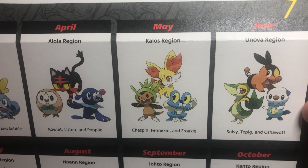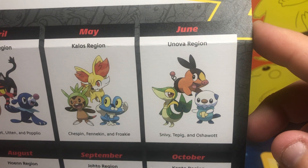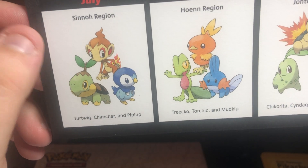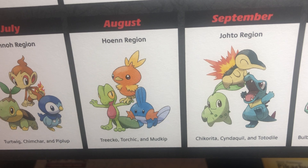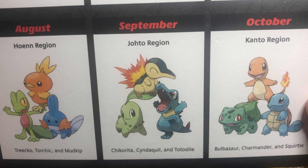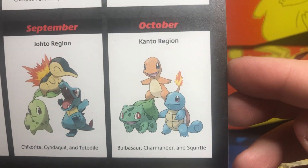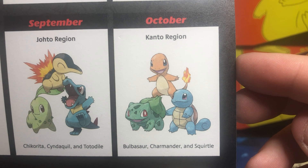Kalos in May with Chespin, Fennekin, and Froakie. Unova in June with Snivy, Tepig, and Oshawott. July is the Sinnoh region with Turtwig, Chimchar, and Piplup. Hoenn for August with Treecko, Torchic, and Mudkip. September is Johto with Chikorita, Cyndaquil, and Totodile. And last but not least, the OGs — the Kanto region with Bulbasaur, Charmander, and Squirtle.